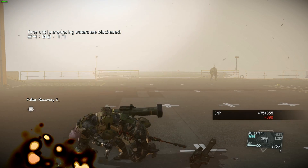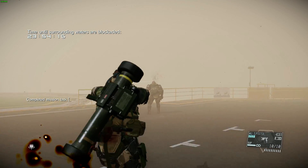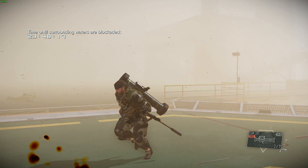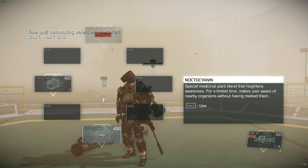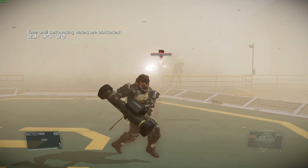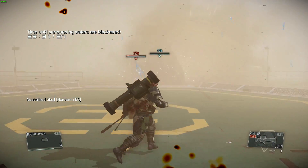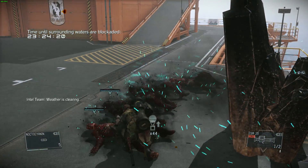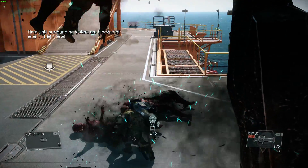Here they come. I already have like three mission objectives completed — it's easy to get points in this mission. Now all you have to do is equip this. Here they come — I'll just blast the hell out of them. Let it rip, and it's done. Try to extract them as soon as possible because they will just disappear instantly.